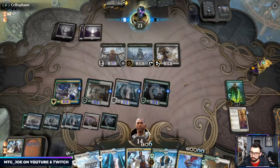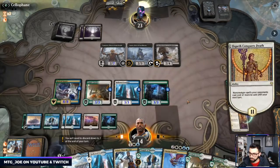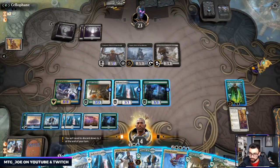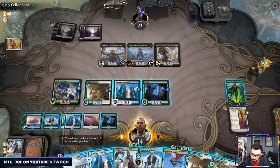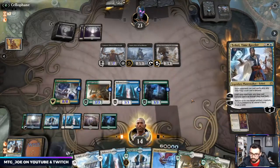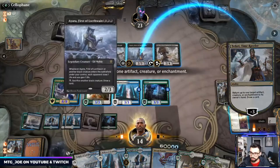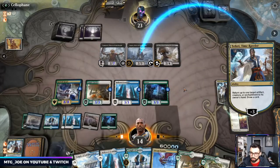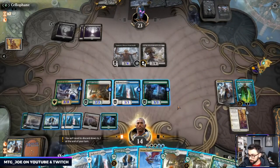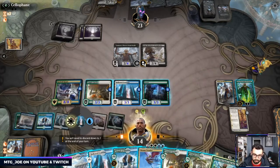Gary hits us for a lot. Nissa can give our stuff Indestructible. Let's start with Teferi — bounces a Yara. I just want to tax them in terms of their mana. We could actually Nissa, get a bunch of lands and then ultimate, and then play out another one.